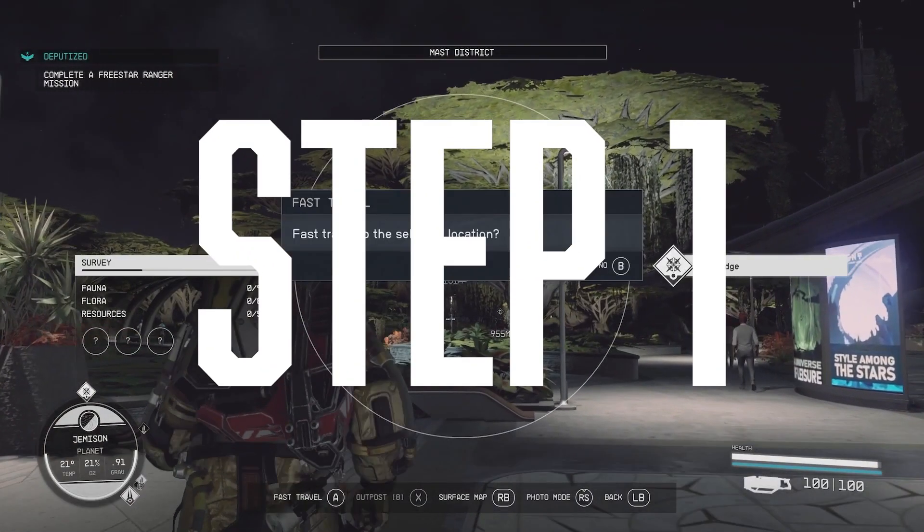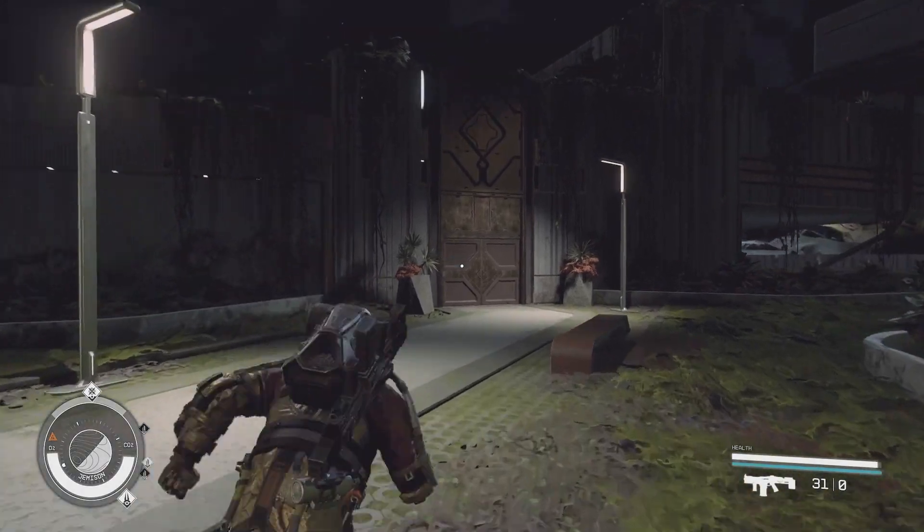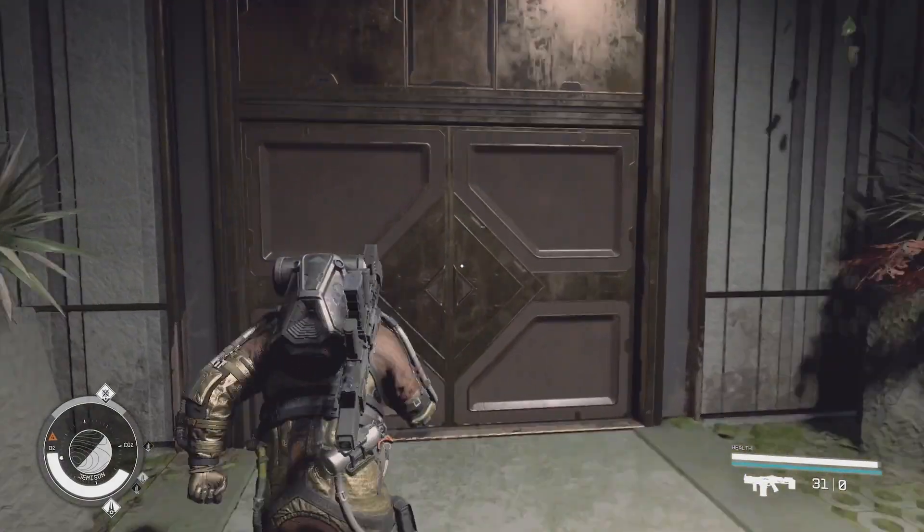Okay, so for step one you're going to need to get yourself to the Lodge, located in New Atlantis. You find it very early game in the campaign, so if you're not there yet just play until you reach it.